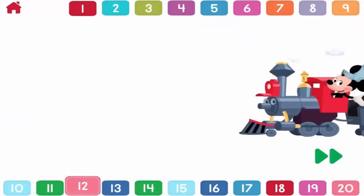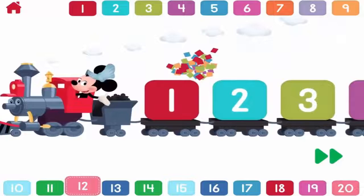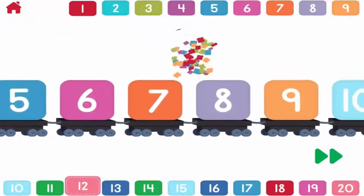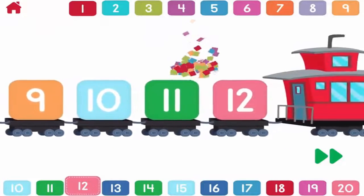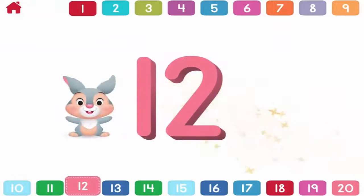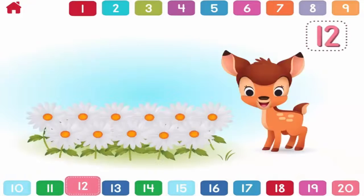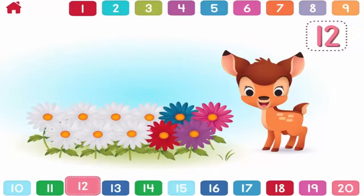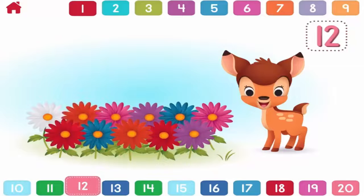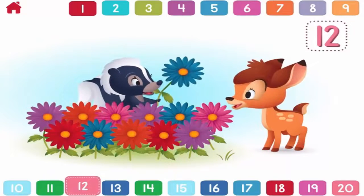Let's count to twelve. One, two, three, four, five, six, seven, eight, nine, ten, eleven, twelve. Twelve. One, two, three, four, five, six, seven, eight, nine, ten, eleven, twelve. Now that's flower power. You counted all twelve.